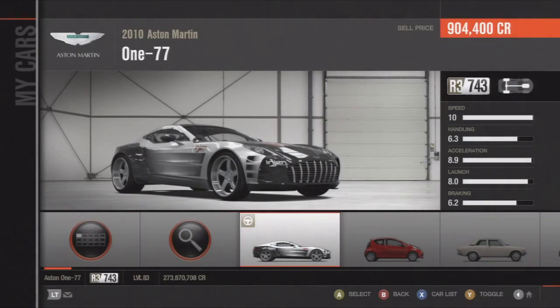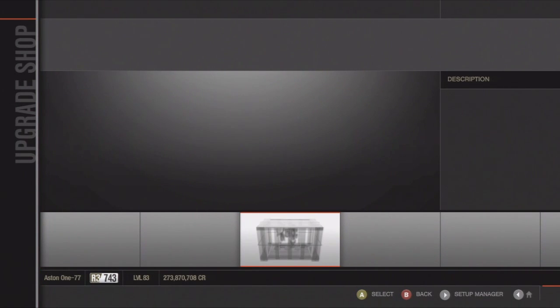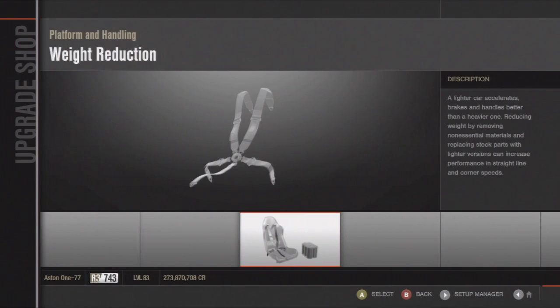Hey, what's up guys — here's episode 4 of Drifting Exotics. In the last episode I got the most comments to do the Aston Martin V77, so here it is guys — thank you for all those comments. Hopefully in this episode, leave comments below and the car you guys want will be the most commented.